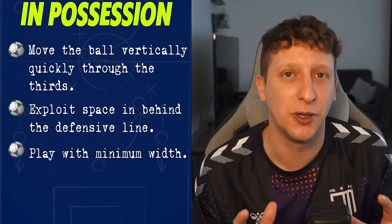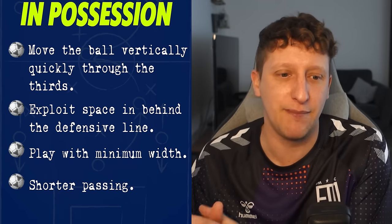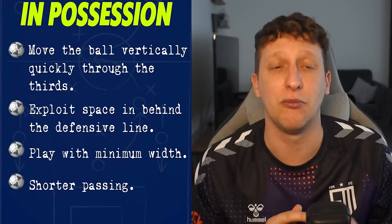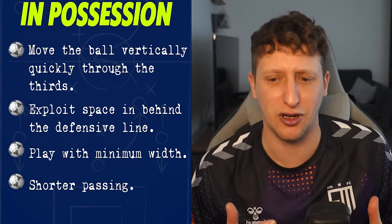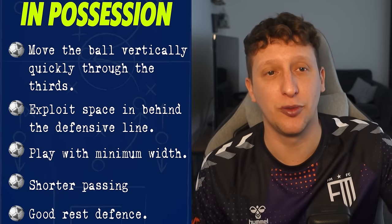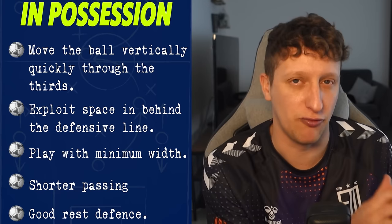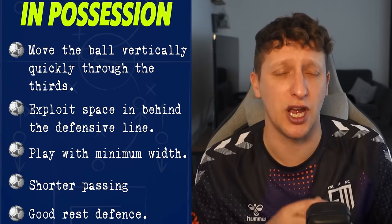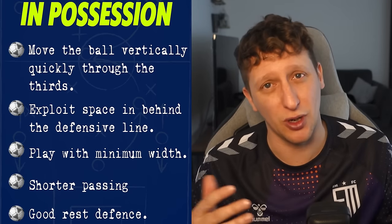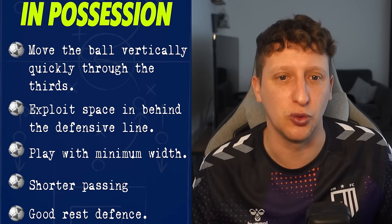Playing with minimum width will help us when we lose the ball. In terms of passing, I don't want the passes to be too long — more chance of them going wrong or getting cut out. We're looking at short-to-medium passing to move the ball vertically quickly. And something really key that teams never look at is having a good rest defence. Good rest defence is how you set up defensively when your team is in possession — so if there's a counter-attack and we lose the ball, are we set up to stop that counter-attack at source and not leave ourselves too open?